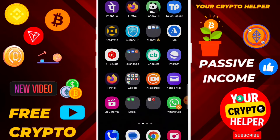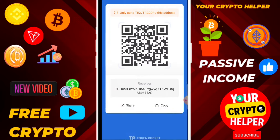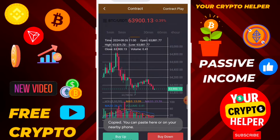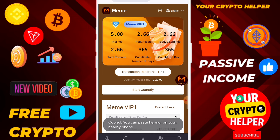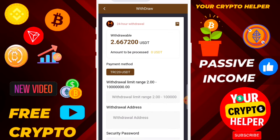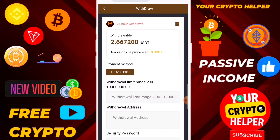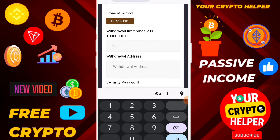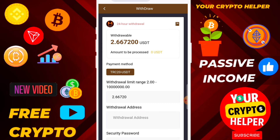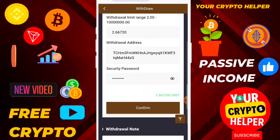Now I am going to show you how to withdraw from this platform. Before you withdraw, you need to copy the keyword code and go to the wallet. Just click on the me button, then click on withdraw. Select the withdrawal limit of 2.6672, paste the withdrawal password, then click on confirm.